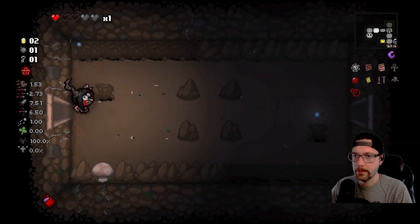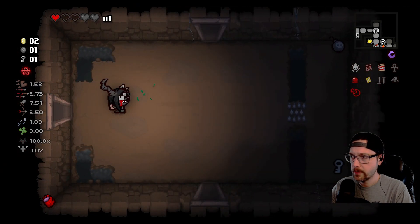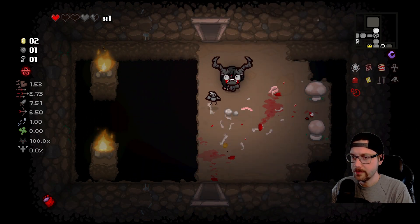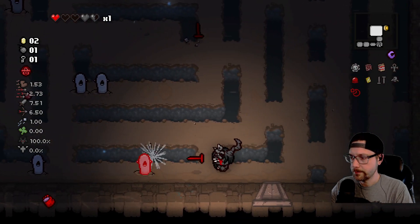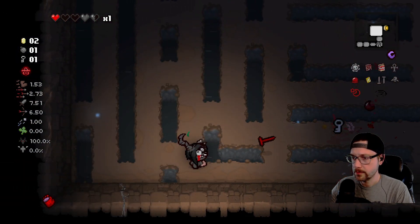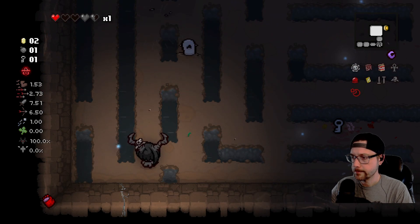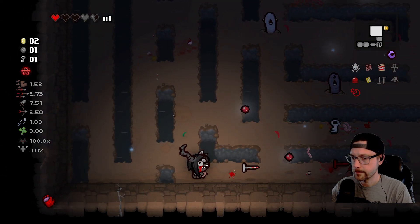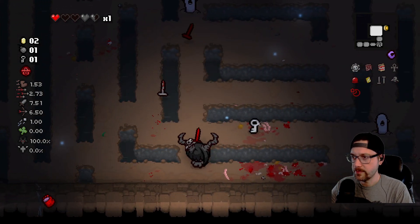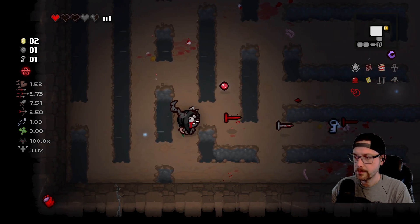There we go — okay, we got one bomb. We did not find the shop yet. I want to bomb those blue fires. I'm surprised — I kind of thought that I had taken them out. I might not even go into the shop here. I'm going to say it's not going to be worth the key. This room is definitely tough without flying.